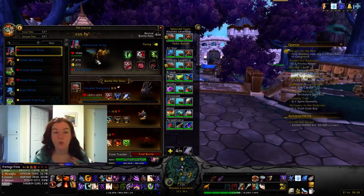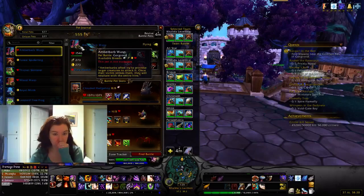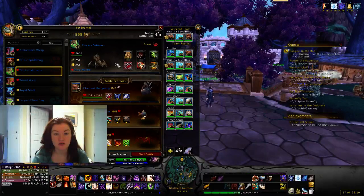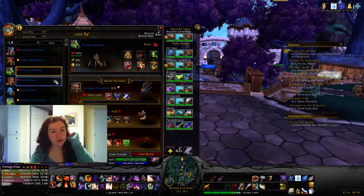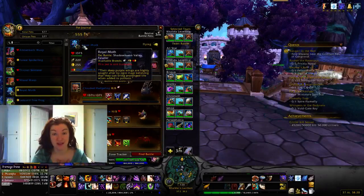So the main new ones — and this is probably not very interesting for most of you, I apologize, but this is what we're doing today. There is the Amber Barb Wasp, which is a flying pet with a ton of beast moves. It spawns in Gorgrond. The Thicket Skitterer is in Spires of Arak, which is a beast with a lot of beast moves and a couple humanoid ones. Wood Wasp is in Gorgrond. Royal Moth is in Shadowmoon Valley and Talador — very common in Shadowmoon Valley.